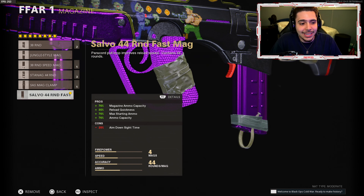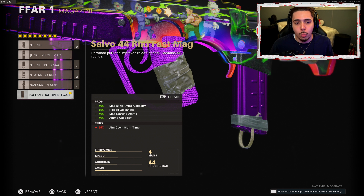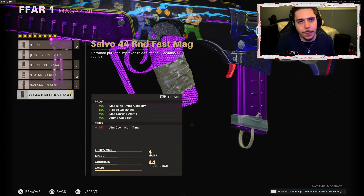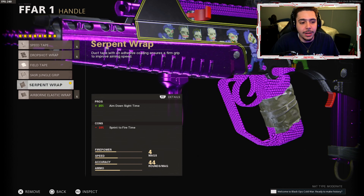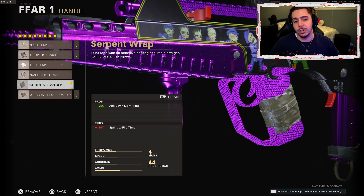I was super successful, and it was so satisfying, because previously I would have never been that successful with this. Moving on to the magazine — we got the Salvo 44-round Fast Mag. We get the highest amount of ammo we can get per magazine, and we get to reload quicker. The fire rate is really high, you burn through ammo, so I'm having this on. Aim down sight time does get hurt, but I got the Serpent Wrap — plus 25 ADS time. The magazine is minus 25, so we're good.